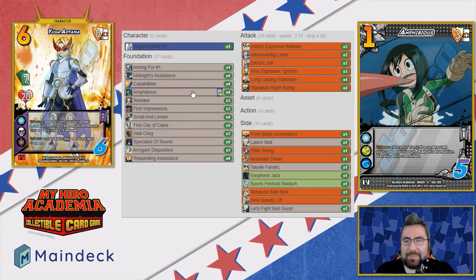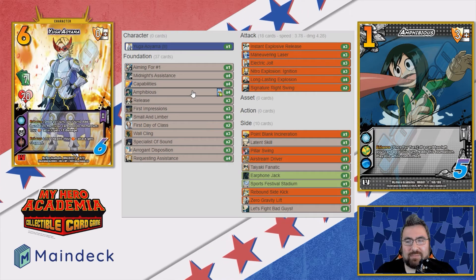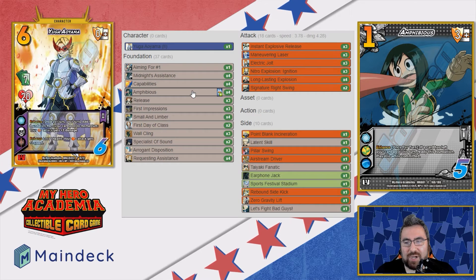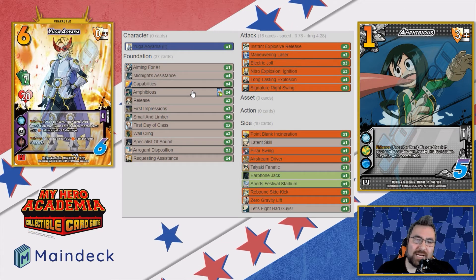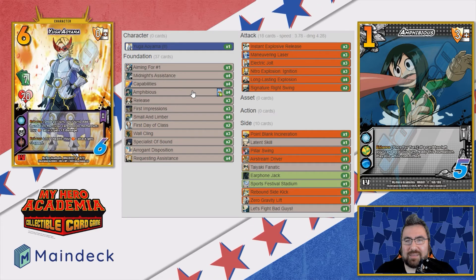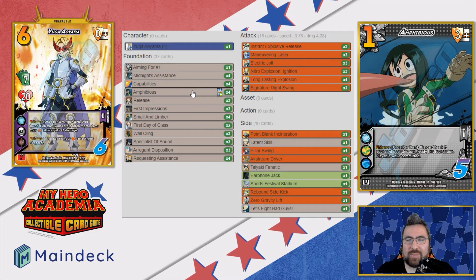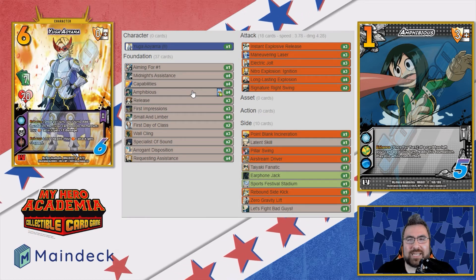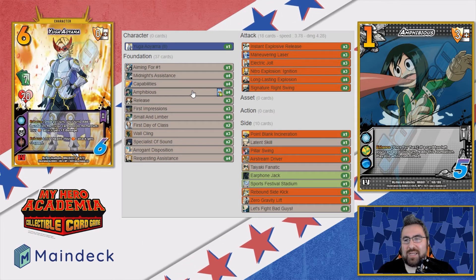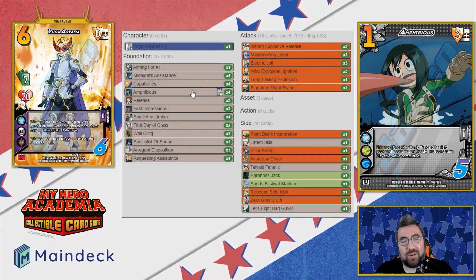We have four copies of Amphibious — a great spam foundation that allows you, when something leaves the card pool this turn, to ready this foundation, playable while committed. Our main character ability is most likely going to be taking something from the card pool, and we also have Instant Explosive Release and Nitro Explosion, so we have plenty of ways to trigger this. It will be live most of the time, if not all of the time.